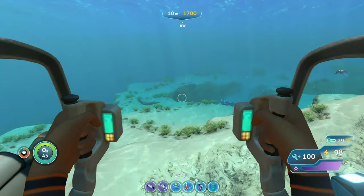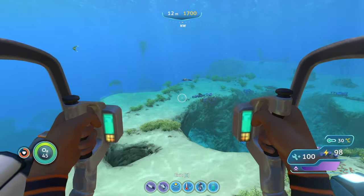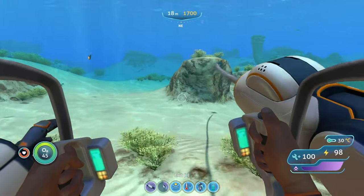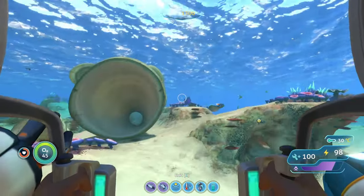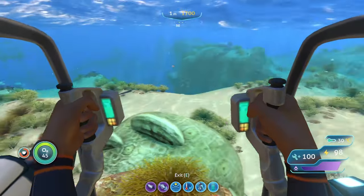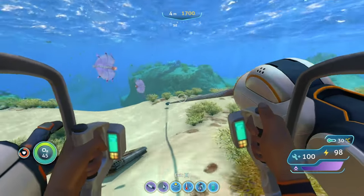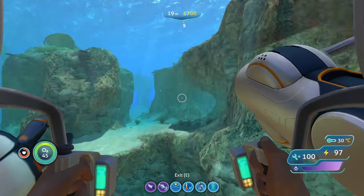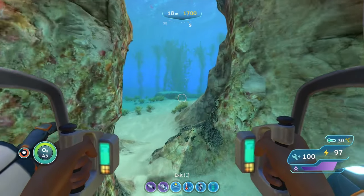This sort of compensates for the Prawn Suit not being able to float in the water like the Seamoth and the Cyclops. The Prawn Suit Grapple Arm is something you're definitely going to want — it's going to let you move around the map a lot quicker and allow you to reach areas that you otherwise would not have been able to.